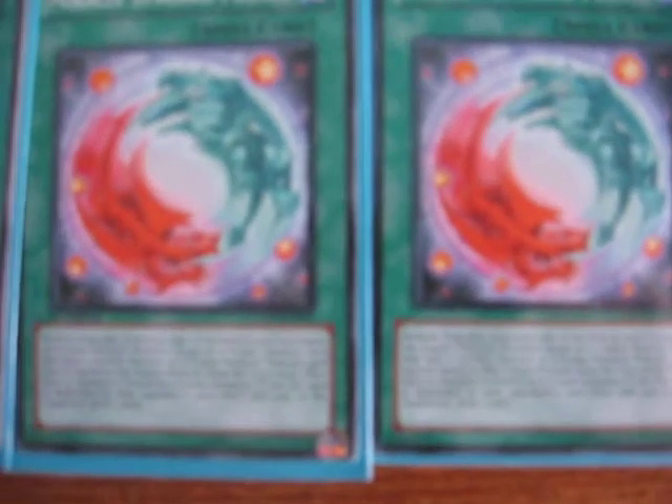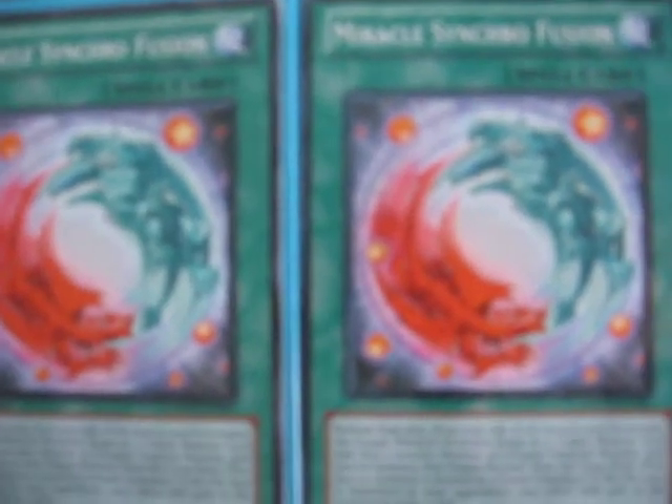We'll move on to Miracle Synchro Fusion, which I use to pull off Ultimate Axon Kicker — a key card to any Psychic deck. He is a 10-star, 2,900 attack point monster with piercing, cannot be destroyed by battle, and he gives you life points equal to the attack points of the monster he destroys. Really good effects. And Psy Station — just one; I took out the second one because it wasn't really needed.